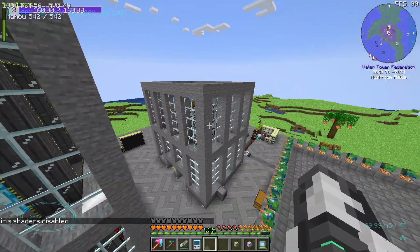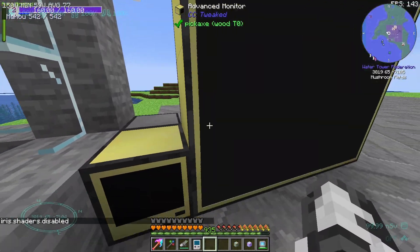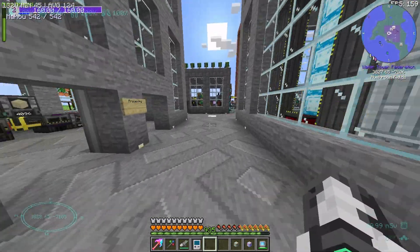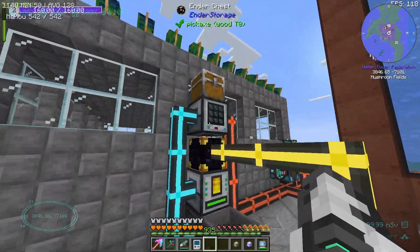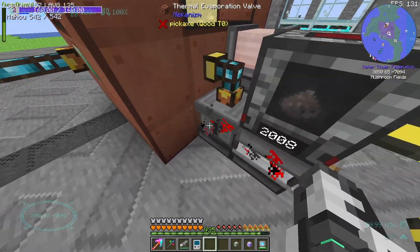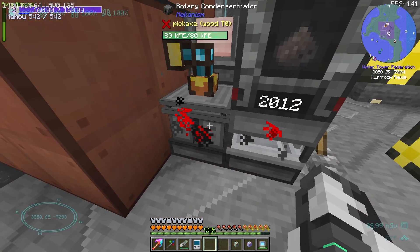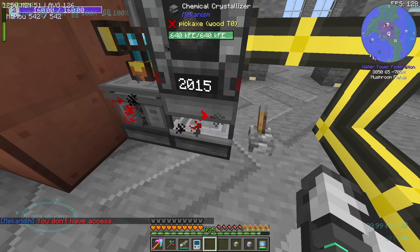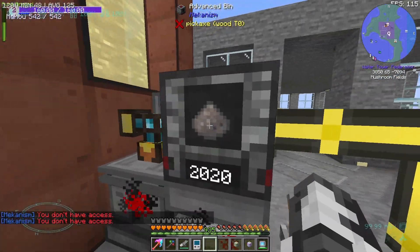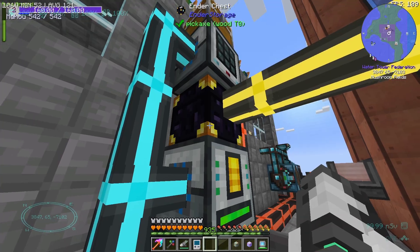What else do we have? We've checked out the main buildings, I believe. Down here we have some stuff making brine. The brine goes in here and it turns into lithium. The lithium then transforms into non-liquid lithium — it turns into lithium lithium — which then eventually makes it into this barrel of lithium dust. And then that goes all the way over here into the chest.